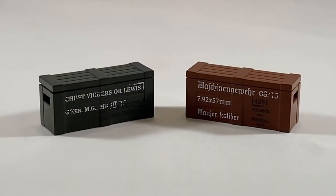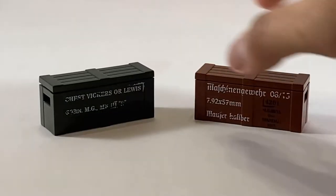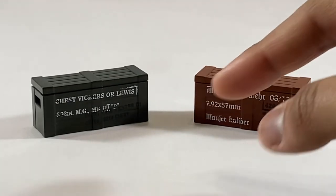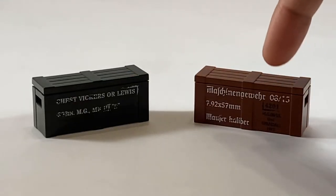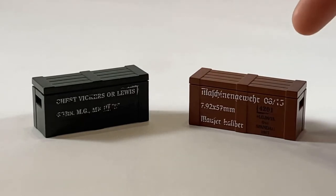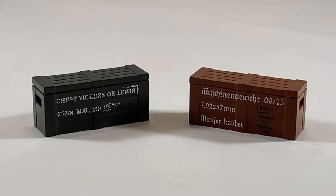For the printed crates, the Central Powers get the MG-08-15, while the Entente gets the Vickers crate. There's nothing really special — you just get some nice printing. I believe the Vickers gun was in a release at some point. I think the MG-08-15 was too, because I remember they released it with the aircraft gun and stuff. But other than that, they were just nicely printed crates.